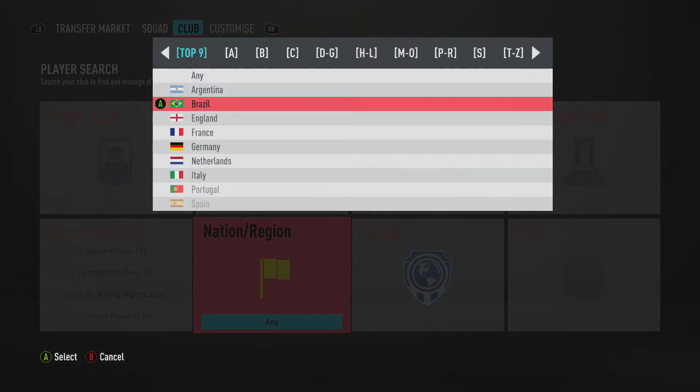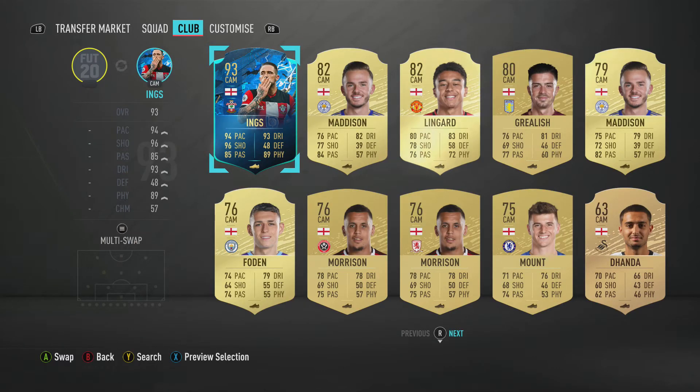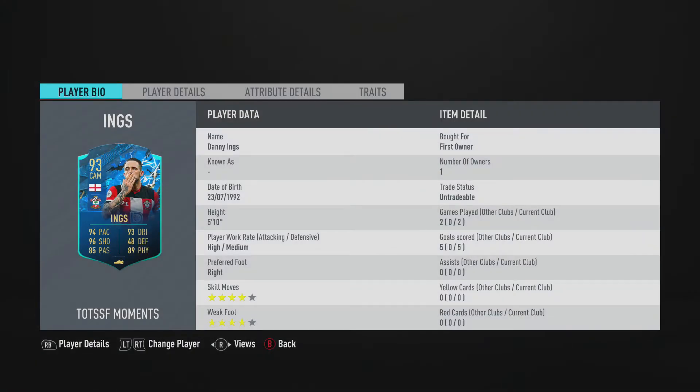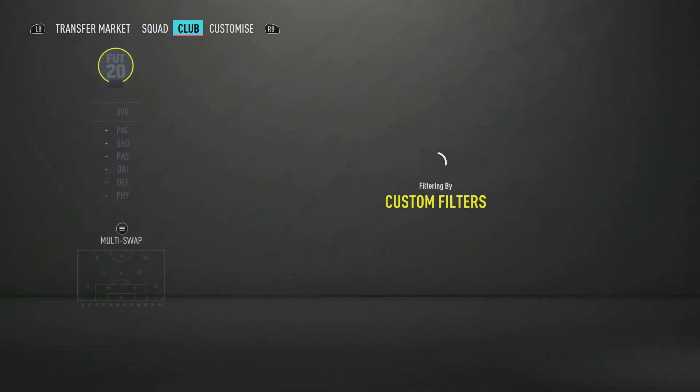To get Trent the chemistry, in the left center mid spot we actually have a CAM — this formation is just to get full chemistry on the players, we don't stay in this in-game. We completed the Team of the Season Moments Danny Ings. This guy is a skeng man — he plays central CAM in a 4-2-3-1 for me. Five goals in two games, I'm really enjoying him and I can't wait to play a weekend league with him.